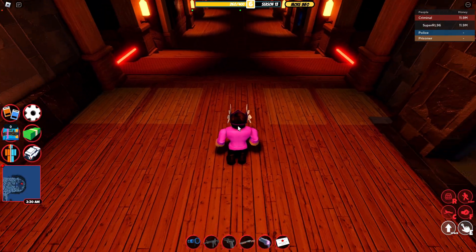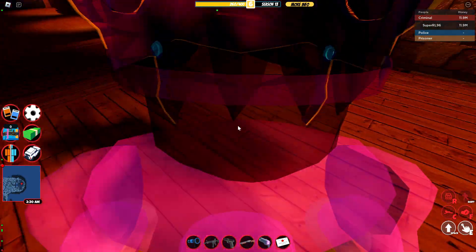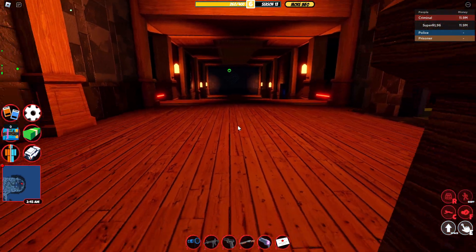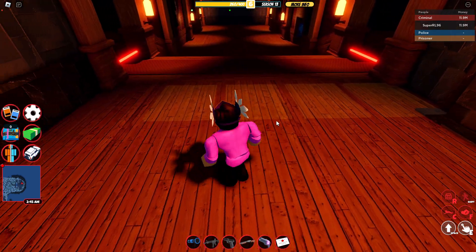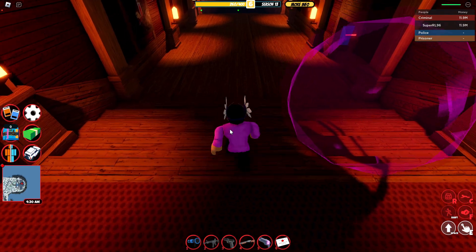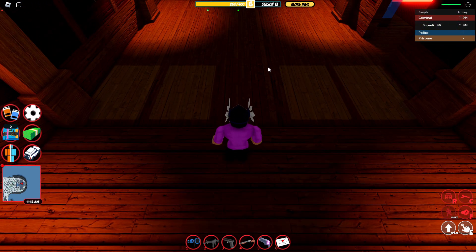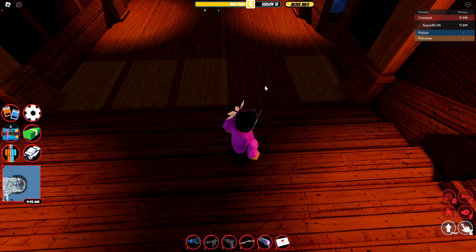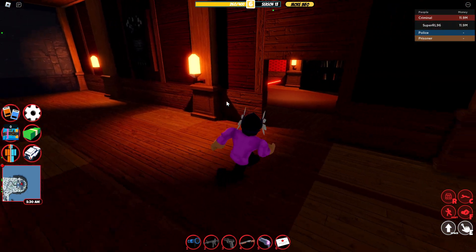Getting to the actual robbery part, these lasers are completely randomized. As you can see, there's two here and two here. If I step back and come back at them again, it's four over here and then a spot there. Same thing over here — walk away, come back, and there is now a spot over there.